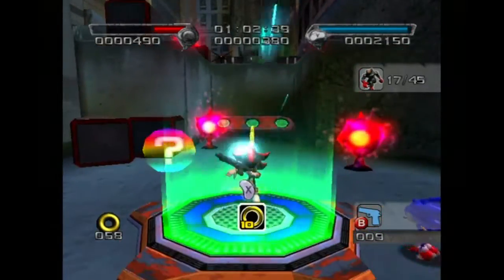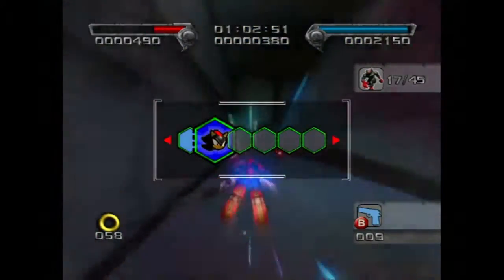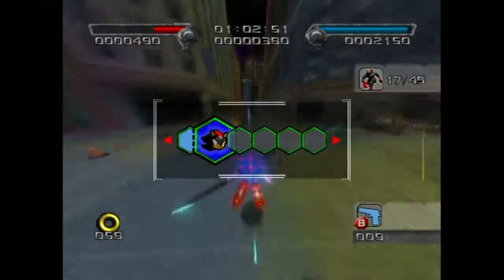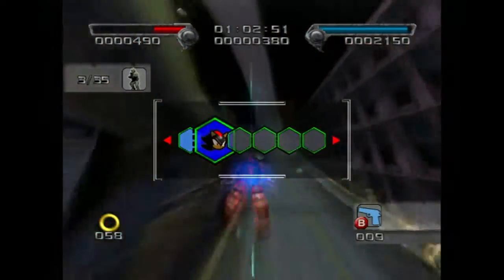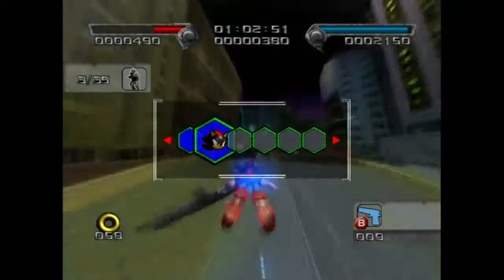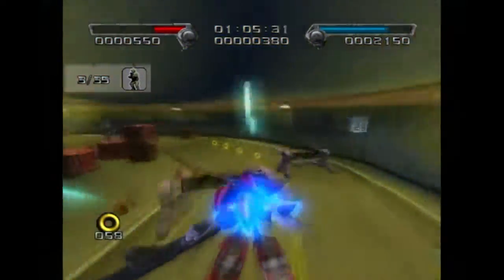Now that I've acquired Chaos Control, I can utilize the Chaos Control Glitch, which is an exploit of a race condition where I am in a checkpoint state but still progressing through the level as if I was in Chaos Control. We'll be in this mode until we get stopped by a barrier, in which case I'll just have to complete the level as normal with normal Chaos Control.